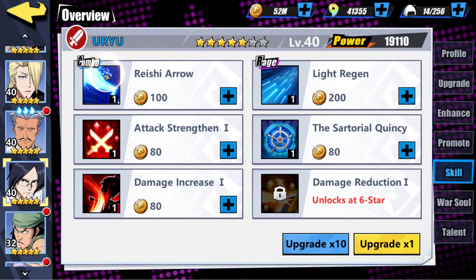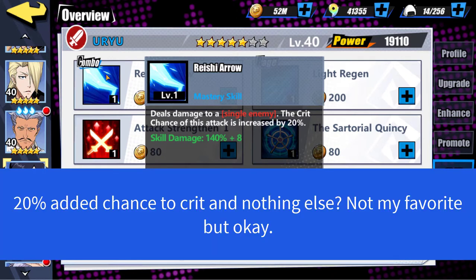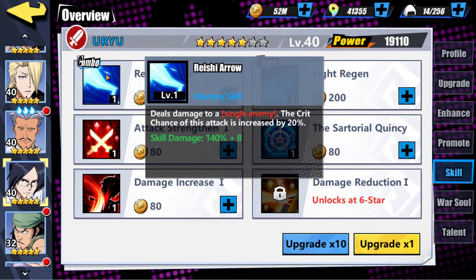For his combo skill, Reishi Arrow, it deals damage to a single enemy and the crit chance of this attack is increased by 20%. The skill damage is subpar — it's 10% lower than what I consider the base skill damage, so that's not really a big deal. The 20% crit chance is a hefty amount, so crit might be the way to go for this guy depending on his other skills. All in all, it's just an okay skill, nothing great.